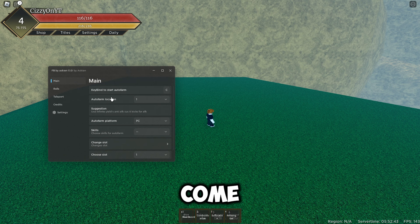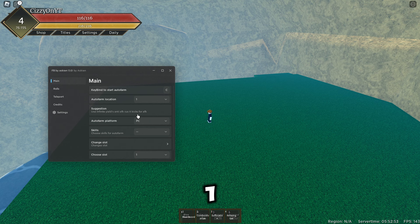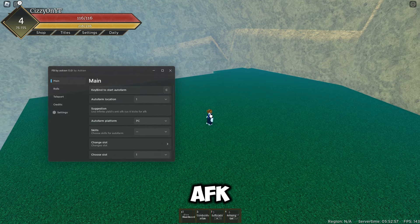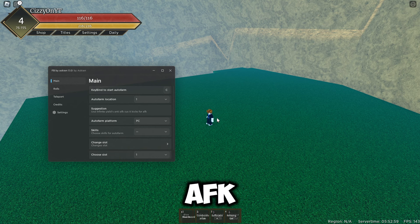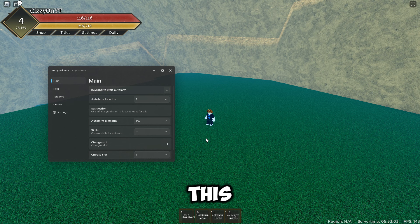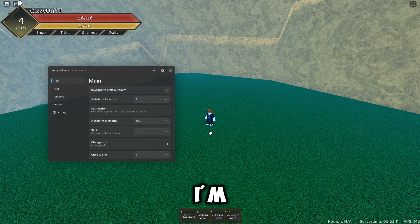In the Main tab we've got a keybind to start the farm. We've got locations one to four and I'll showcase all the different features. It suggests using Infinite Yield anti-AFK because you can get kicked for being AFK. We've also got the auto farm platform — PC or mobile. If you're on mobile use the mobile option; I'm going to be using PC.